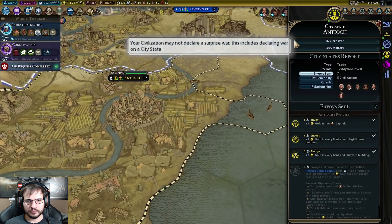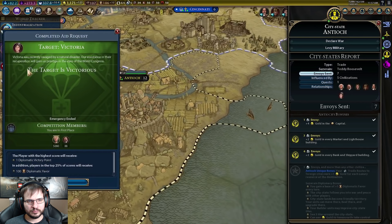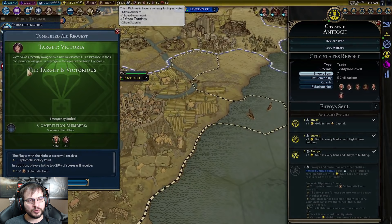Canada cannot declare surprise wars or be the target of one, and they receive extra diplomatic favor for successfully completing an emergency, plus additional favor based on their tourism output. Canada is really gearing up toward a diplomatic victory — accumulating favor, avoiding war, settling up in the tundra away from everyone, and doing their own thing. Getting favor from completing aid requests and earning more through tourism is going to make them very strong at the diplomatic victory game, which makes them arguably the first civilization in Gathering Storm clearly geared toward that new victory type.